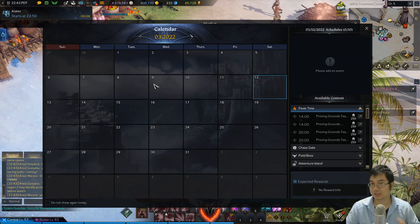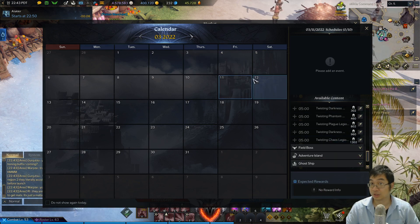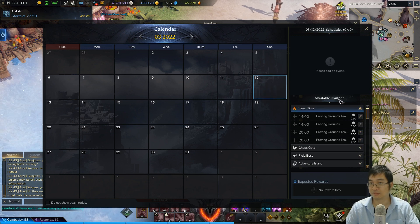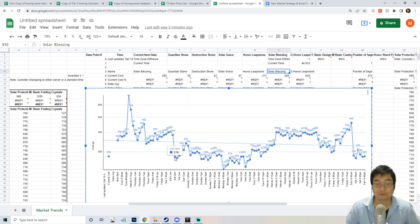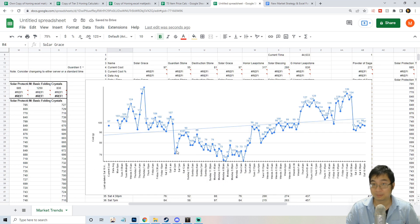Coming back into the game, going to the calendar section — notice that the KS gate ends at 5 a.m. Friday, and the Saturday KS gate starts at 11 a.m. on Saturday. That's about a 30-hour window with no KS gate. So I try to buy my solar blessings and solar grace a little before Friday at the low point, then there's a rise around Saturday.